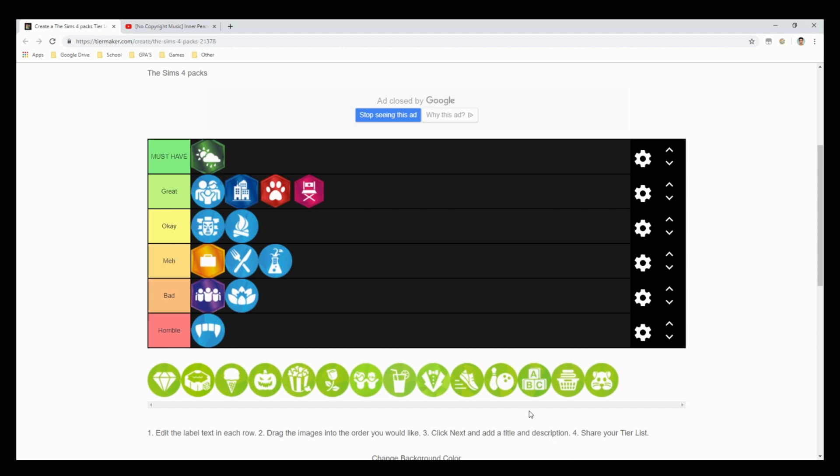Now we're getting into stuff packs — there are a lot, so this will be very spread out. The first stuff pack is Luxury Party Stuff, and I'd put this at a bad. The CAS items are really good for party outfits, but you can't really do much with this pack. The main interactive object is just the drink fountain.